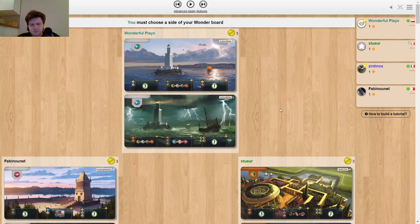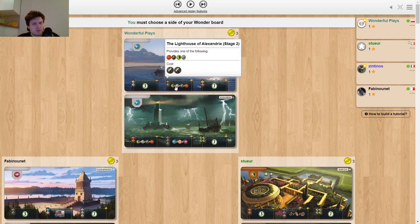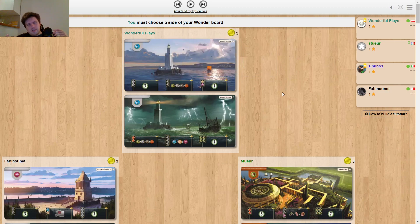So first we've got the A side. The first stage is quite bad compared to the others because it's 3 stone, but it's not super bad — you need stone, that's probably not exactly what you want, but that's okay. The second one is pretty good, maybe not super good for a second stage — usually those are worth five points or more. But this is generally decent. The problem lies a little with the third stage, which is very good, but you generally don't want to build two gray cards unless you are green. And if you are green, you do not need the second stage.